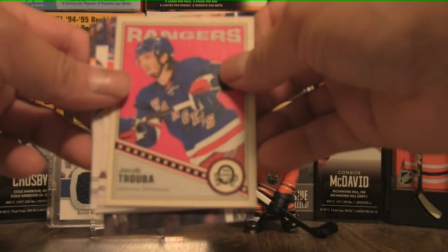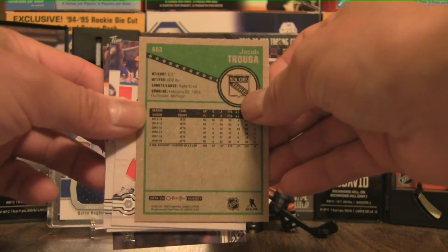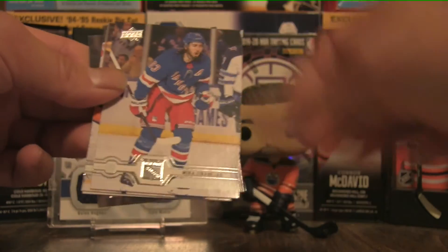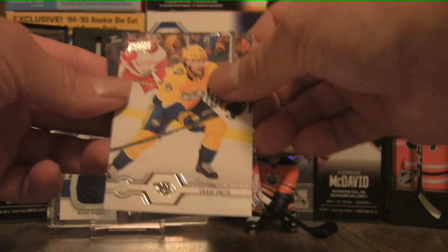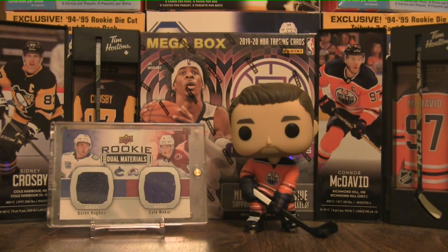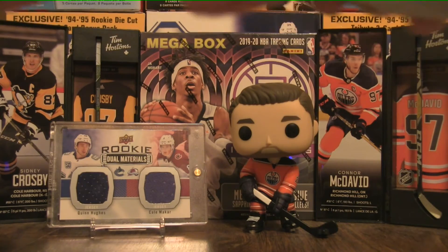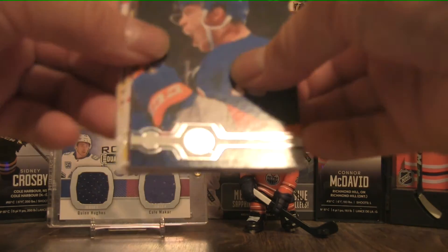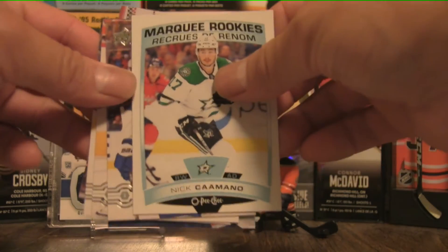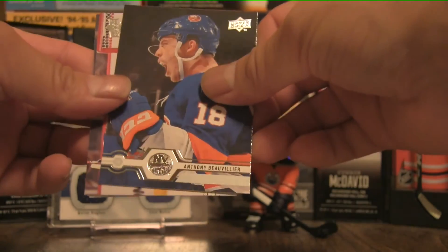We have a Rangers Jacob Trouba in the O-Pee-Chee for the other hit right there. Now in focus — these would be all base, so I don't think we really need to talk about that. Just wanted to check if there's any exclusives in there, but it does not look like it. This is the last pack before we reveal the only Young Gun, as it appears — Nick Kamano.